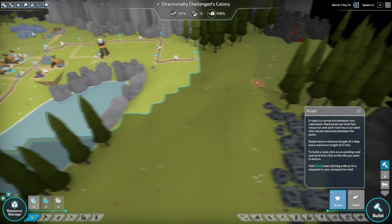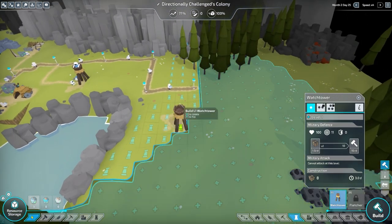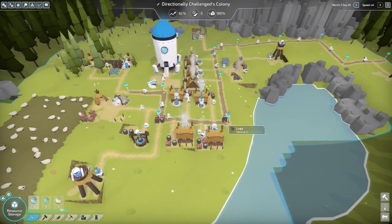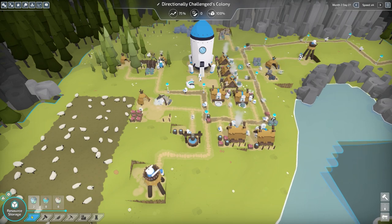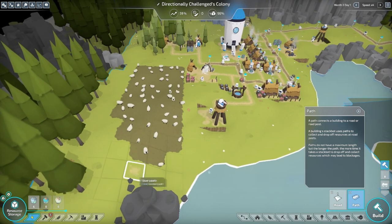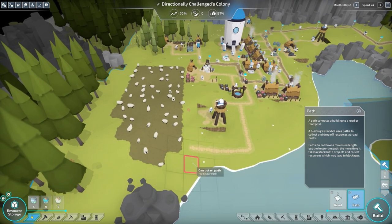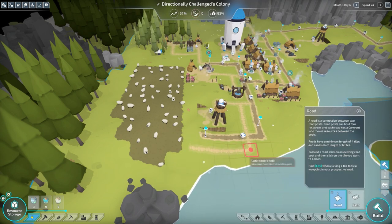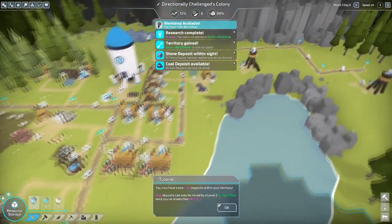Our bustling little colony. So much meat — that meat's gonna go bad if you guys don't refrigerate it. How am I gonna get through here? Oh I can go through here... I can't. Can I build a road there? No, that's bad — I have to go around here. Perfect. Oh, territory gain — new watchtower!